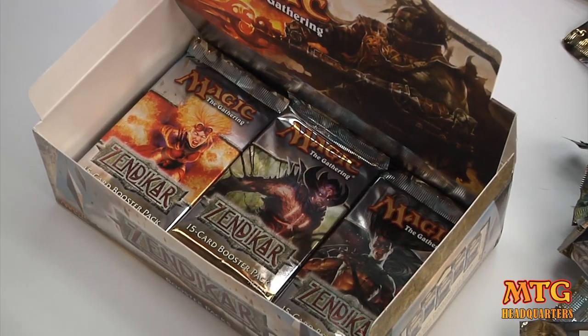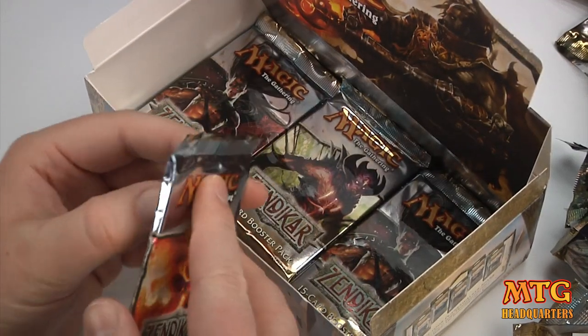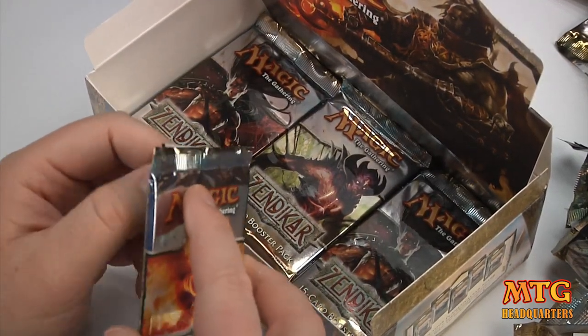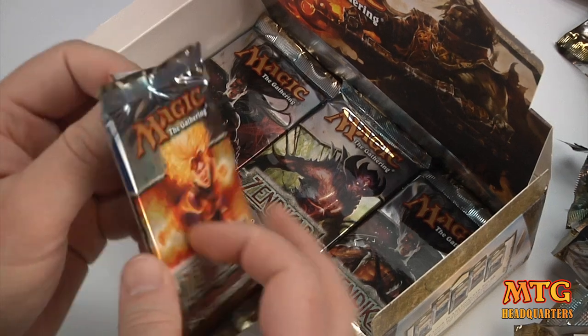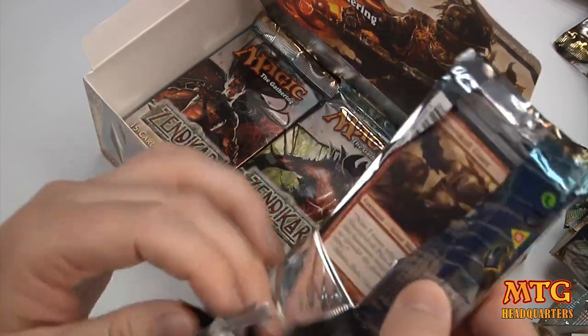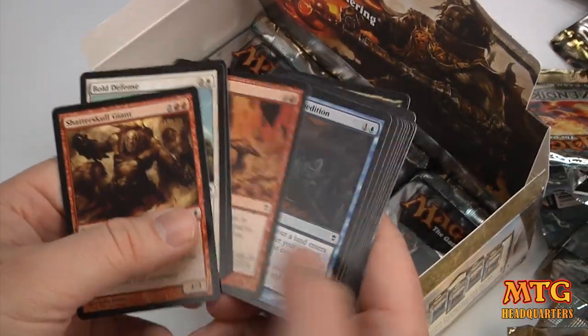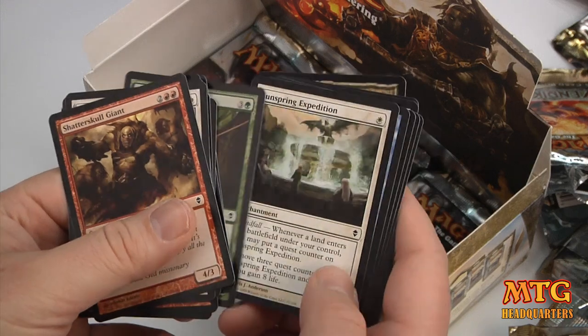If you watched Part 2 of 3, it was a great run, which I'm suspecting Part 3 of 3 to be equally opposite and not nearly as cool. Three Fetchlands and a Sorin Markov out of 12 packs — that's not too bad. Fetchies are really hot right now.